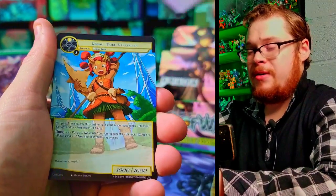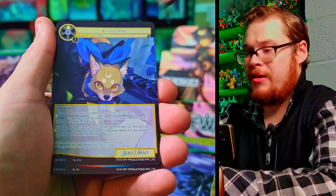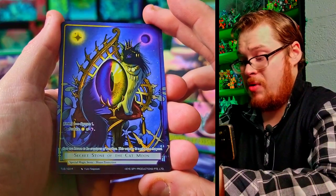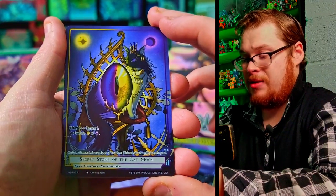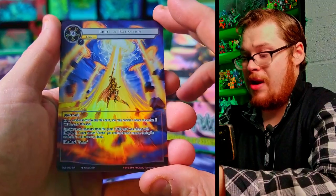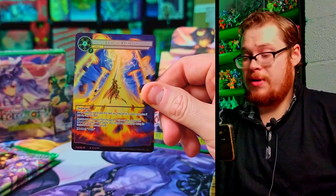No god pack in this one yet, but we're going through the box. We got Mimu Tribe Straggler — I don't like that artwork, it's pretty ridiculous. A Hawk — I'm a fan of the Hawks. Rusty Fox has some good artwork, I'll admit. Secret Stone of the Cat Moon — that's cool, a really neat cat too. Cat's Eye Stone, really sweet. And we get Light of Extinction as a super rare full art — that should be a pretty decent pull.